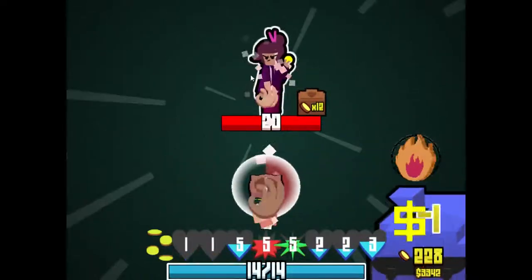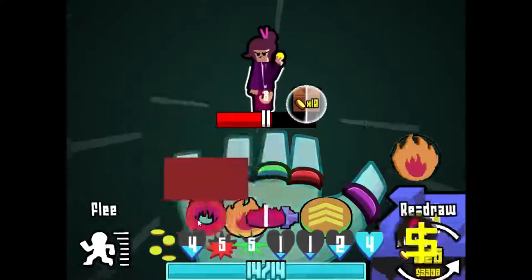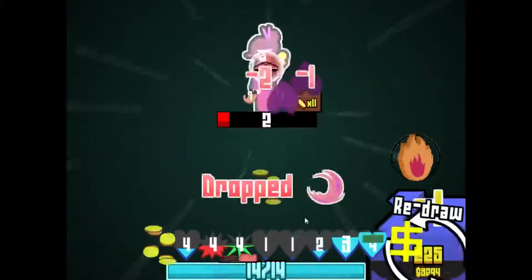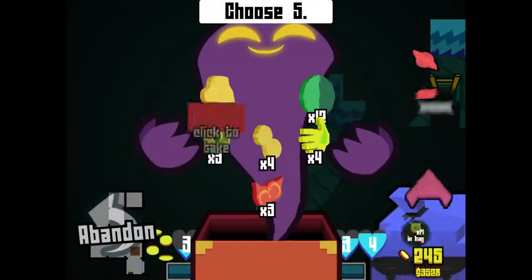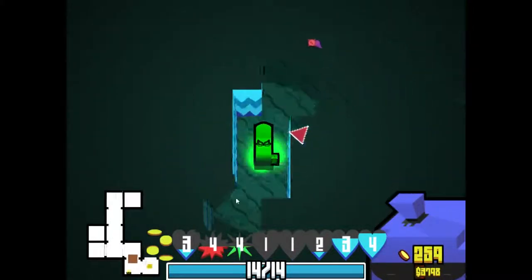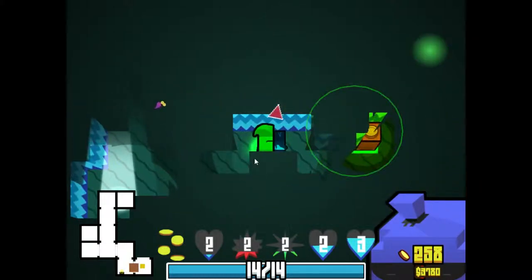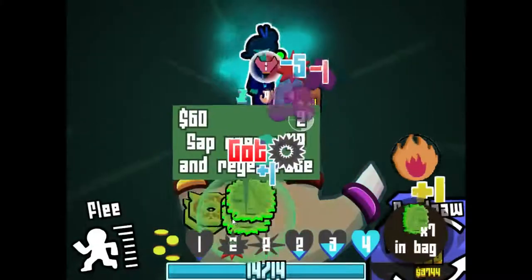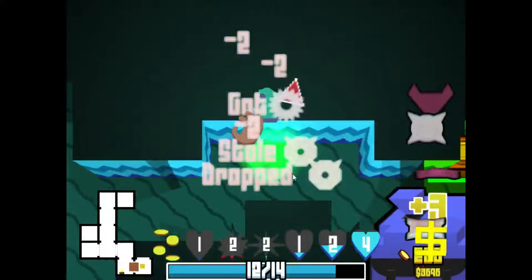I actually want you to keep that stat because you're going to take like four damage every second now as a result of your own coins. Let's set up one of these — who knows, maybe I can get like a reverse bag trap for an enemy. I should have used that swipe coin. Let's grab those. We're doing very good on coins right now.